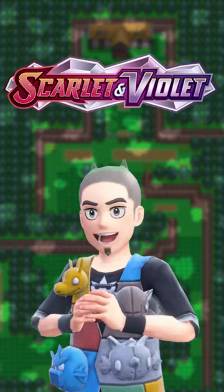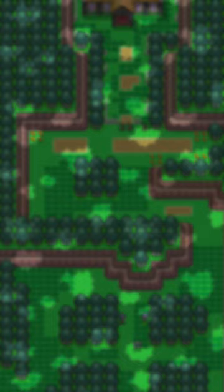The Pokemaniacs in Scarlet and Violet have a pretty busy design, so it's pretty easy to miss the fact that they have the Pokéstar Studios logo on their shirt. Pokéstar Studios is great — it has Monica and Nightmares.